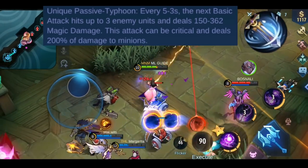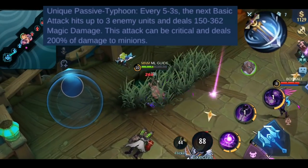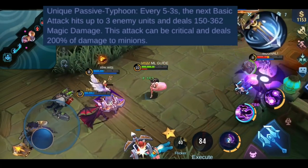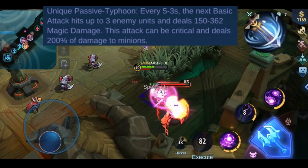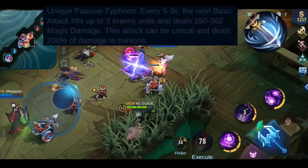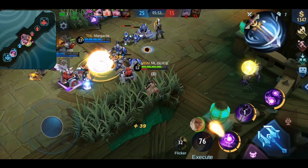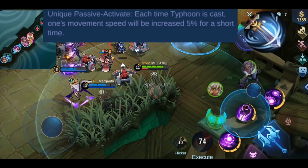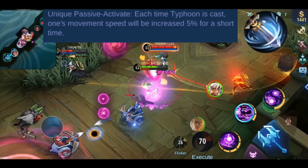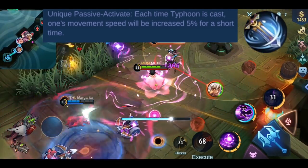Take note that enemy units include minions as well, but not jungle creeps. To minions this effect deals 200% increased damage. The second effect is called Activate: each time the Typhoon effect is triggered, your movement speed increases by 5% for a short amount of time.